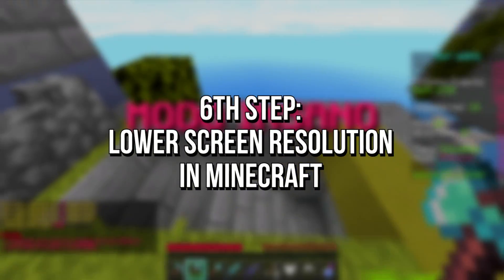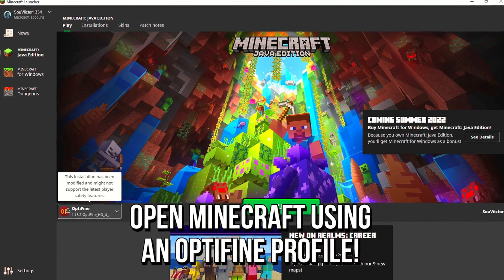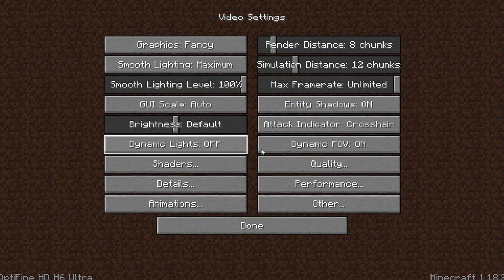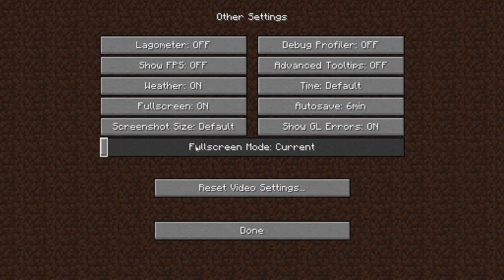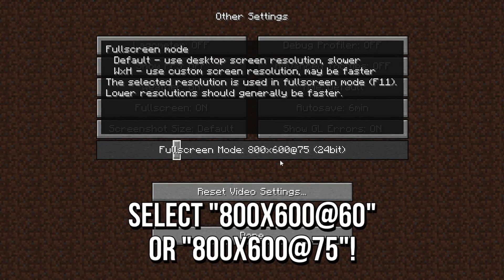In the sixth step, you're going to lower the screen resolution in your Minecraft. First, open Minecraft using an Optifine profile. Now click on Options, Video Settings, and then Other. In Full Screen, select Yes. And lastly, in the option Full Screen Mode, select 800x600 at 60, and then click on Done.